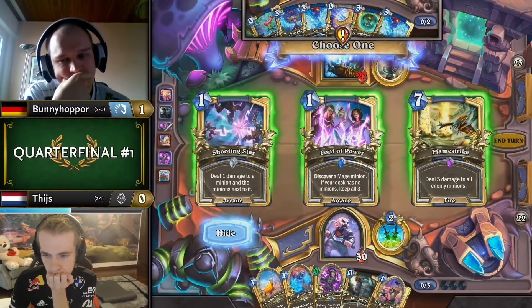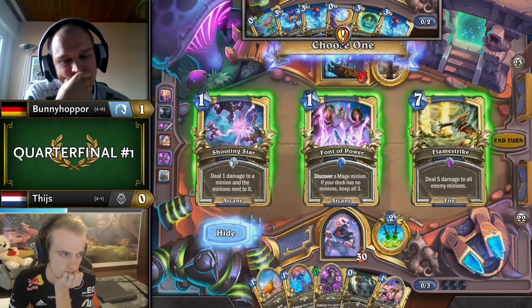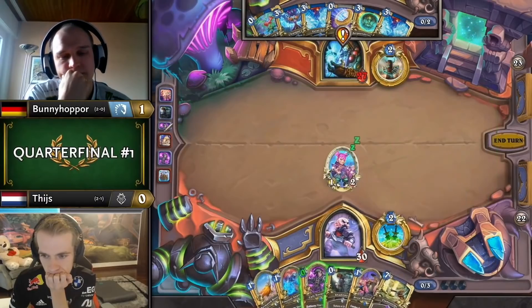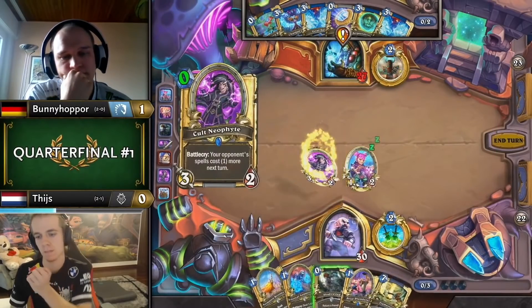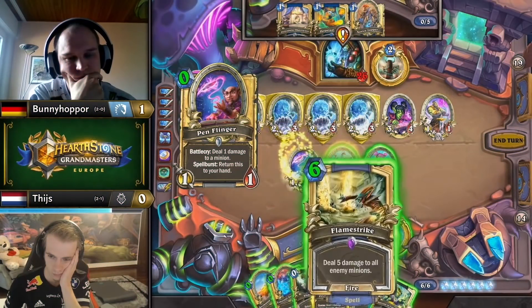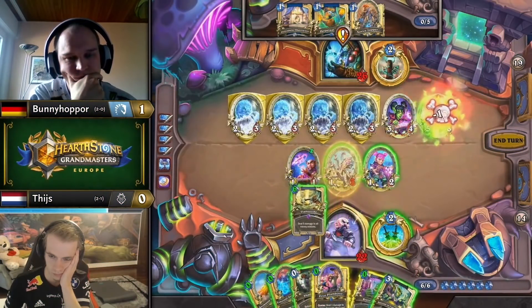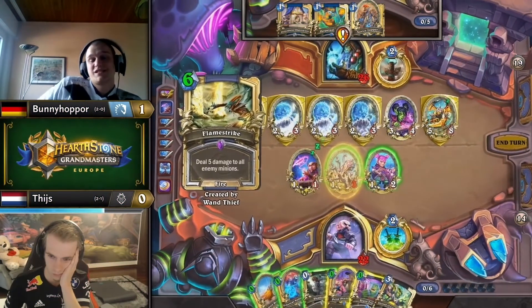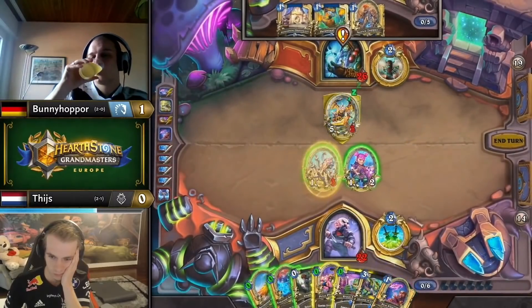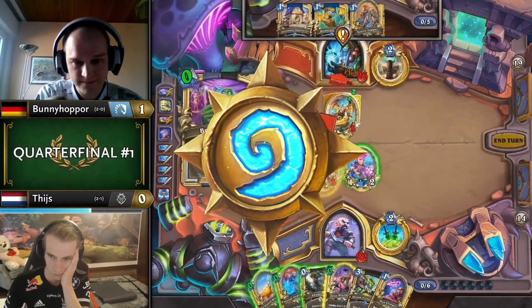By turn 3, with no more draw effects in hand, Tice realizes he will have to stall and picks Flamestrike from his Wand Thief. It's great foresight because with Preparation or Octobot, he can get the AoE relatively early and punish any aggressive hands from Shaman — which Bunny absolutely has. With help from Penflinger and Brain Freeze, the Flamestrike sweeps up Bunny's entire board and buys Tice tons of time to put together the combo.